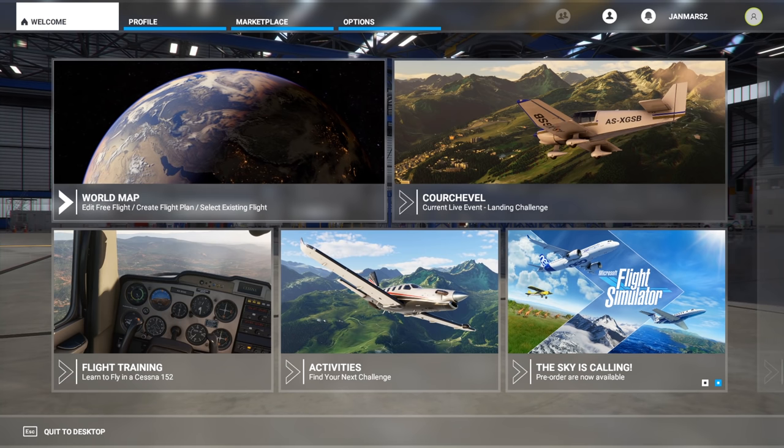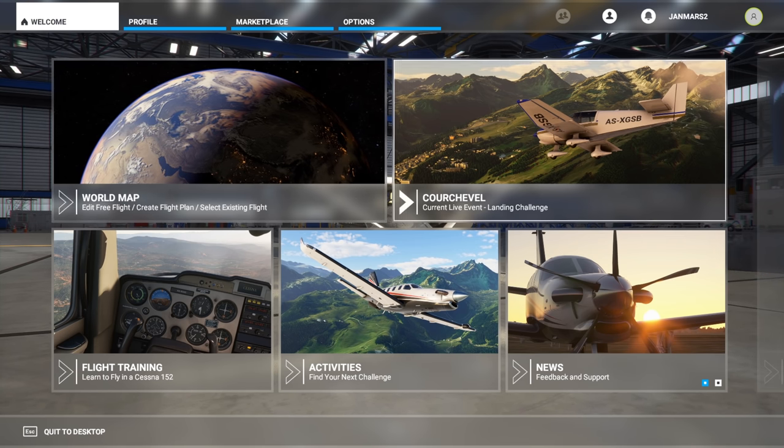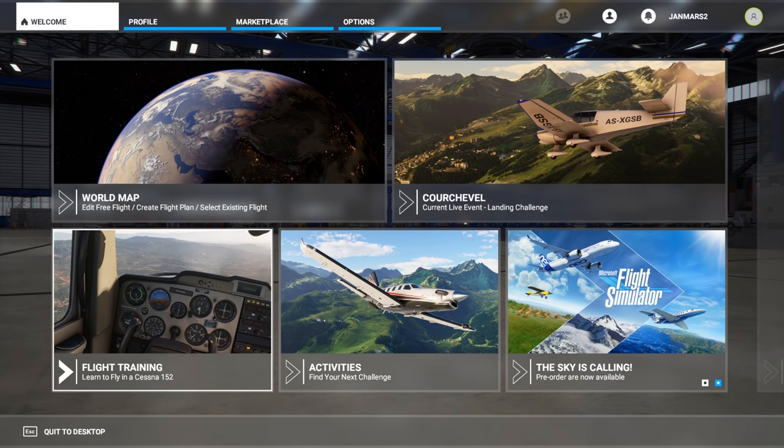We've had a good look at the world map, but there are many other options here, including current live event challenges, flight training, and activities. First up, a very quick look at the live event. This is a time-limited challenge that swaps out every couple of weeks. There should be a whole bunch of these, so it's interesting to see what they're going to be when the sim finally releases.